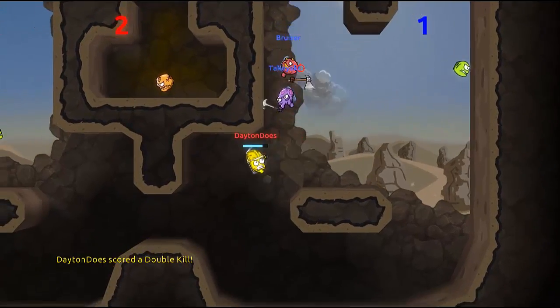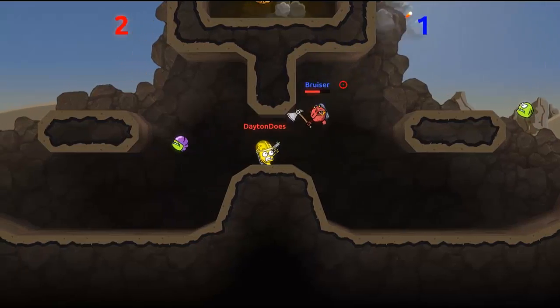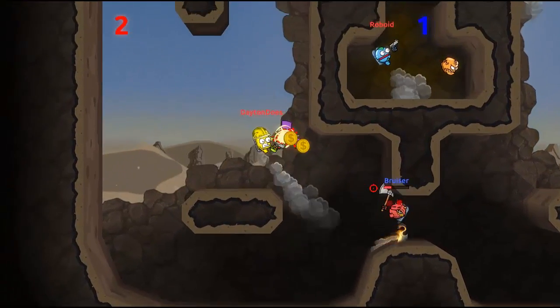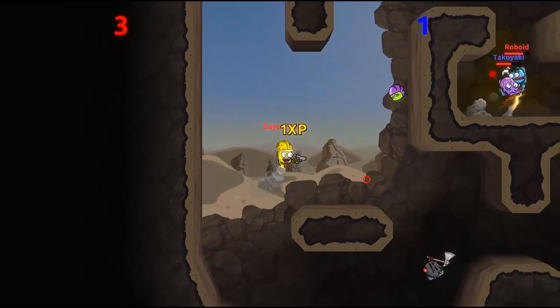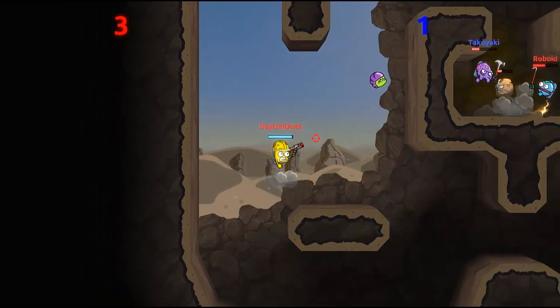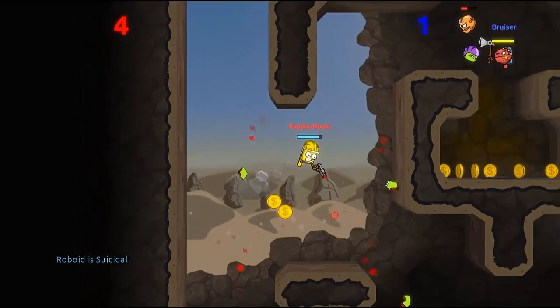He's back — whack, whack. You can use E to quick swap, or you can hold E to wheel through a menu. Now that I have two weapons, I'll show you that. Boom! There's my shotgun. And now I can smash E to switch between my shotgun and my melee weapon.